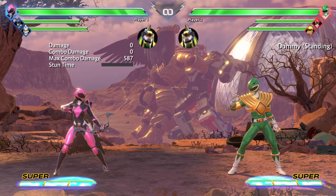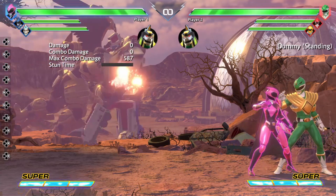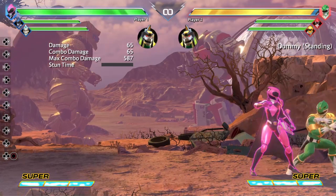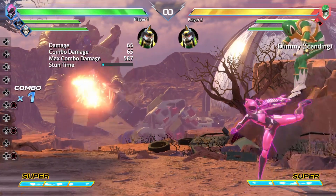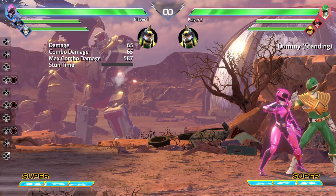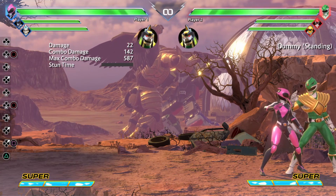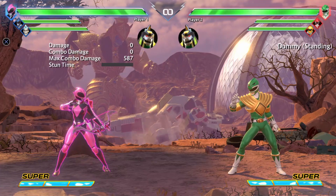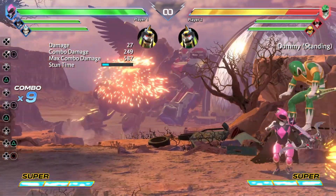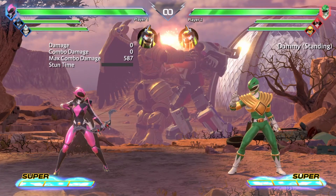The next combo involves using the Arrowed Up state. You can do this in the corner or outside the corner — I'll demonstrate in the corner since it's a little easier. When you're in the Arrowed Up state, once you do the launcher, you're going to jump up and do the light medium string, but wait for the opponent to reach the top of their arc before you jump. You'll do light medium, and when you do the medium, it should hit them up higher. This allows you to jump up again and do another light medium string. After the second light medium string, you come back down, slide into launcher, and finish the combo from there. Those are the most advanced combos I can think to do with Kimmy.